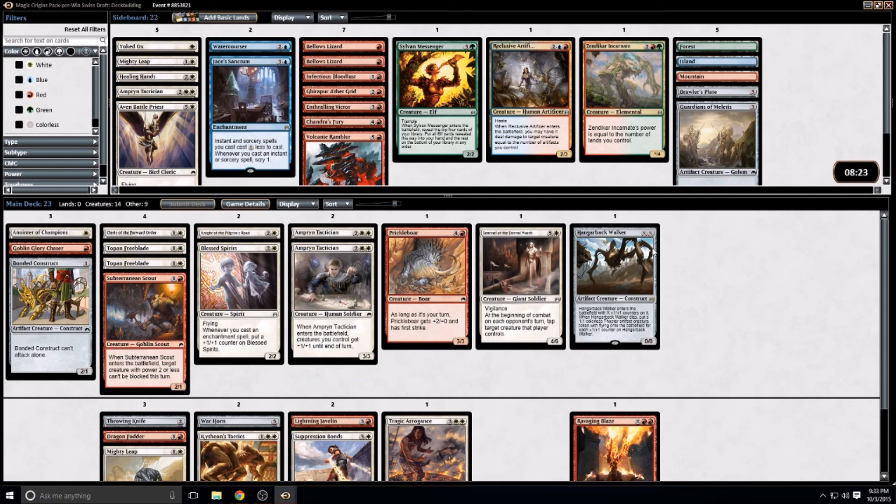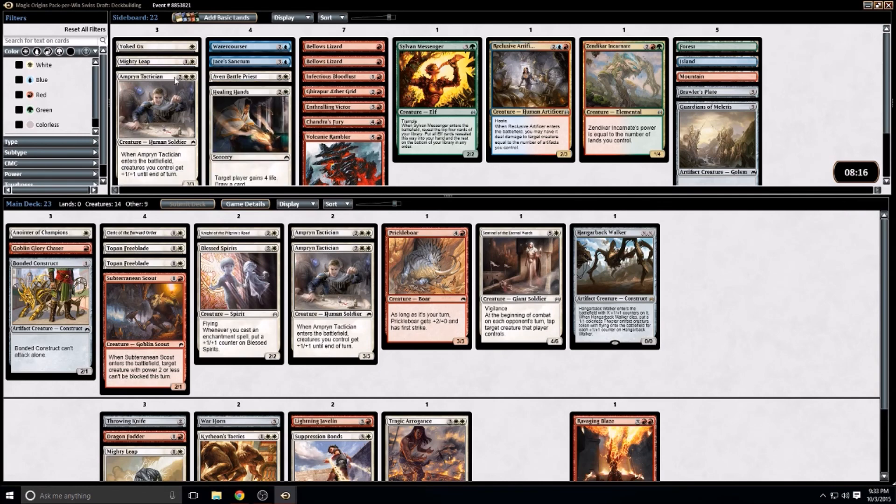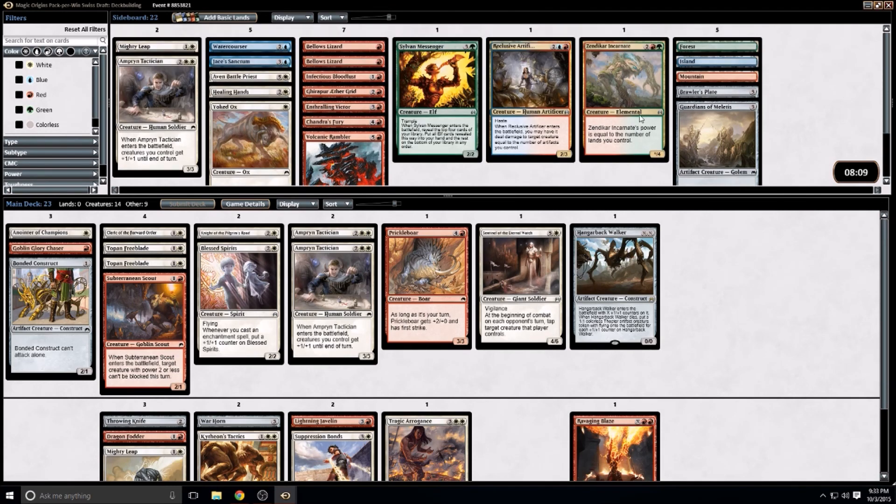So that's 23 cards. Other things to consider: the Priest — like I said, I think it's too expensive. Healing Hands is a sideboard card at best.